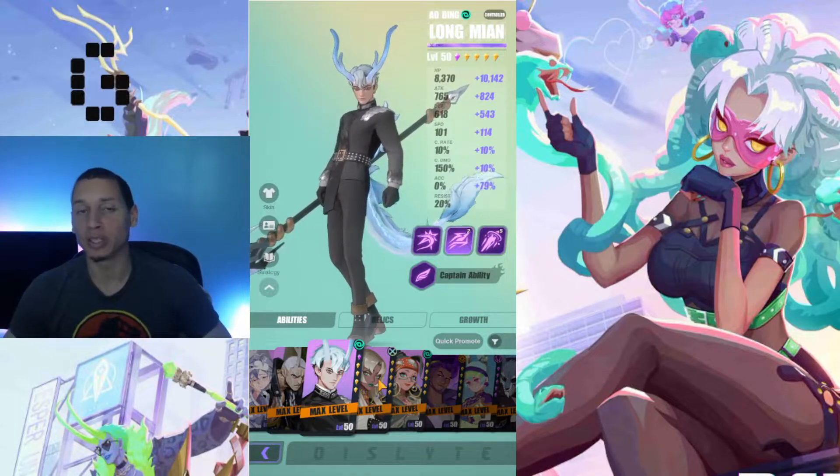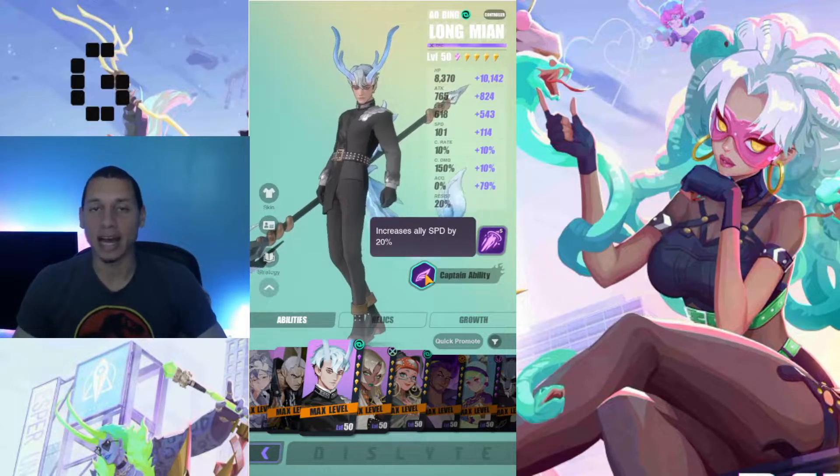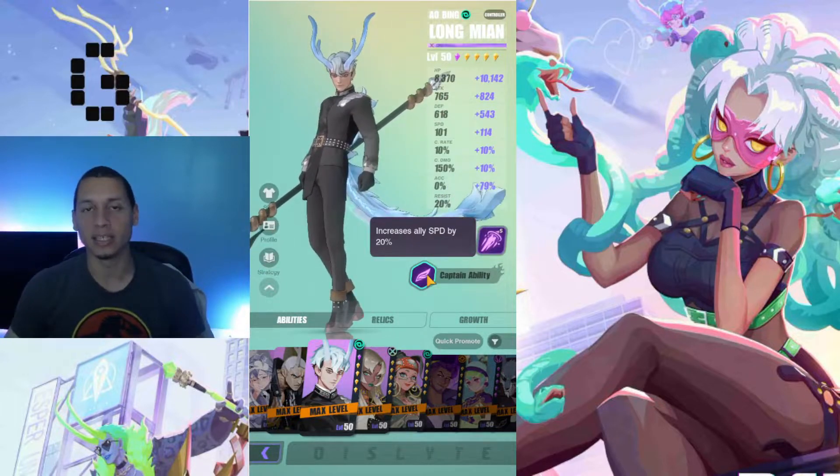Long Mian is a great four-star addition to any team. First and foremost, his captain ability is increased ally speed by 20%, which is the second highest percentage for speed increase in the entire game. 20% is actually very, very nice — this captain ability will help you contest those other speed leads out there.